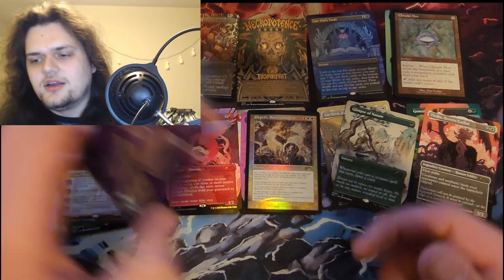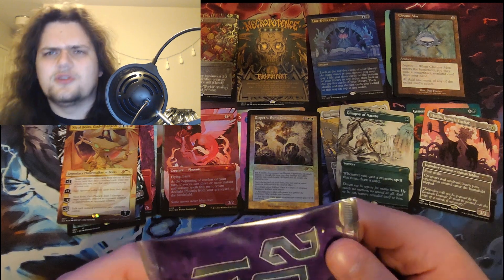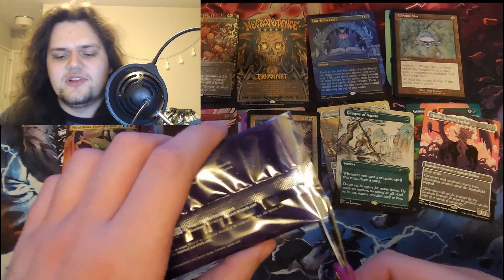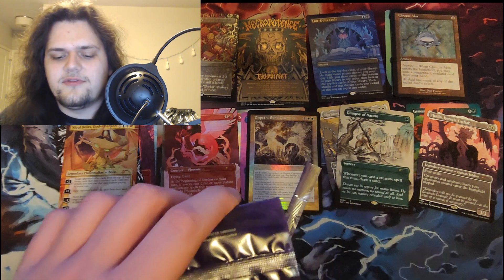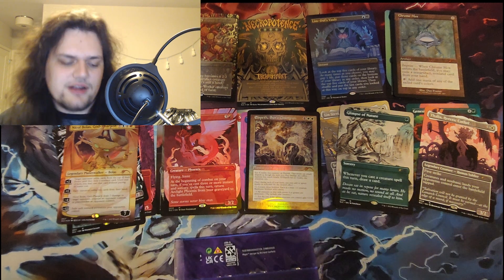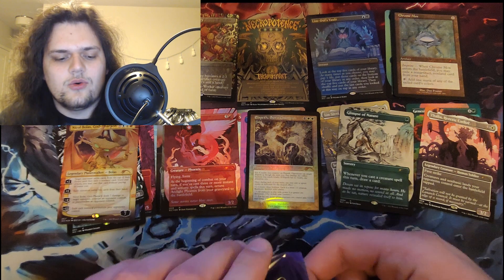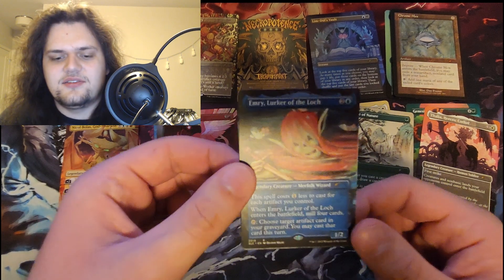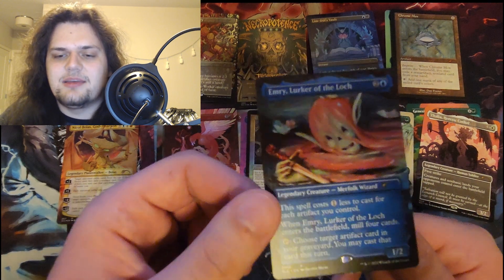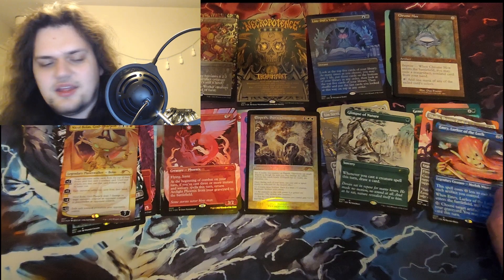Could build Arclight in Pioneer. 2019 — that has got to be Oko or Field of the Dead. Those are the only two options — those cards just warped the format. 2019 is basically a rewriting of all of competitive Magic. It's gotta be Oko or Field of the Dead. Emery! Okay, that's fine — very pretty art. But I feel like Emery has gotten like a million printings, so kind of lame. That art is so sick though.